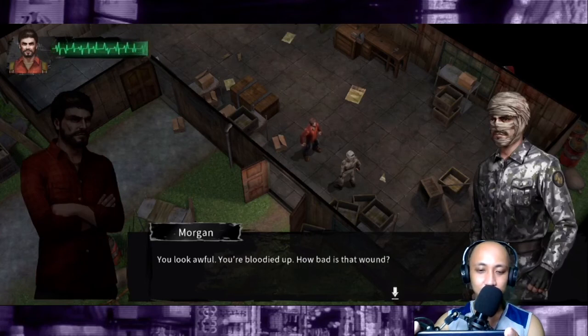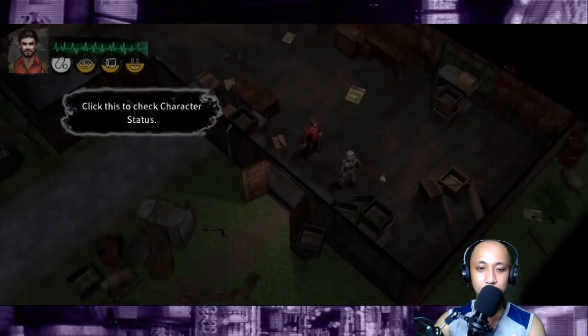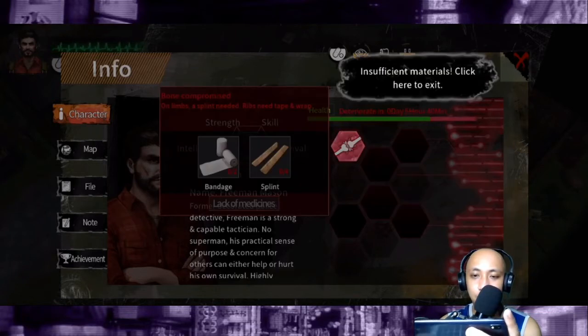You look awful — you're bloodied up. How bad is that wound? You'd better check your status first. Click here to check the character status. Click here to check specific information on character injury and illness. Insufficient materials. Bone compromise on limb and split ribs — need tape and wrap.